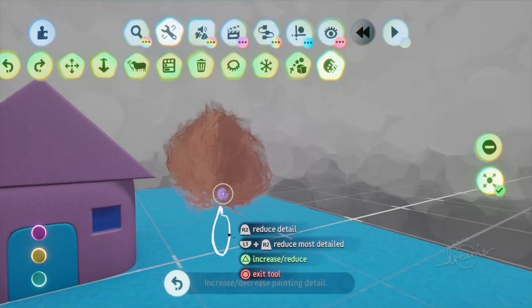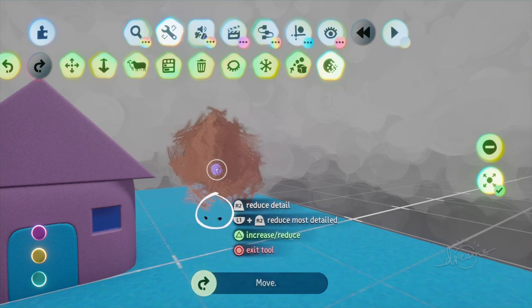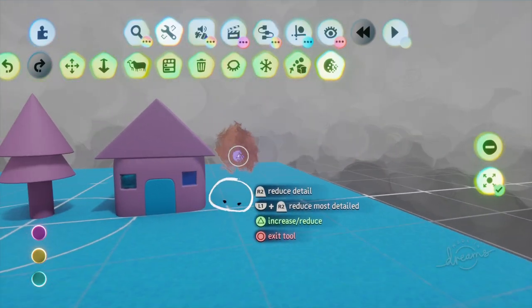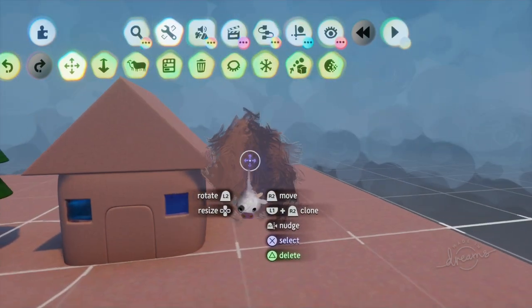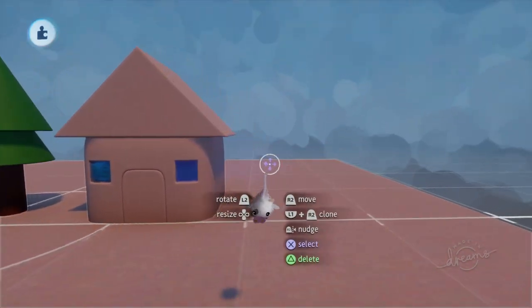Where it's practically useful is that you can just reduce the number of strokes and save on your thermo, especially if you've got a whole ton of these. That's a very useful feature that we originally had just for sculpts but now extends to paintings as well.